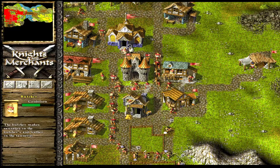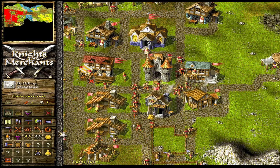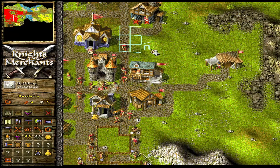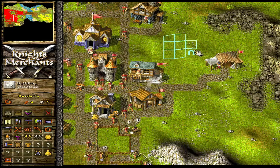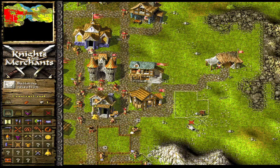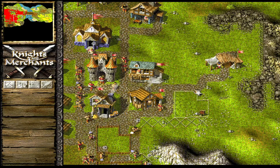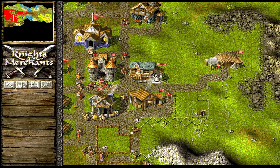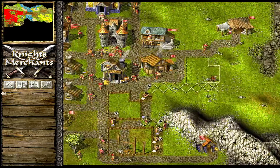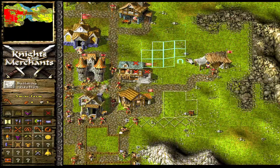Oh, we did have a butcher. That's a crying shame. Now we've got a mouth to feed that does nothing. Okay, you're going to be doing something, my friend. We're going to get you busy. Build me another butchery — you can make some sausages. And we'll get another swine farm just to support the sausage network.